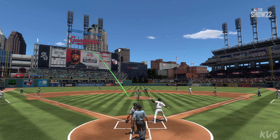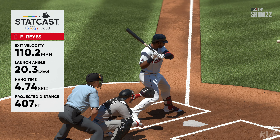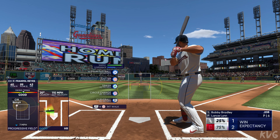Stat Cast telling us 110 miles per hour off the bat, and that's plenty to hit one out if you get enough air under it. But as a hitter, you hardly feel the ball when you make contact as solid as he did right there.